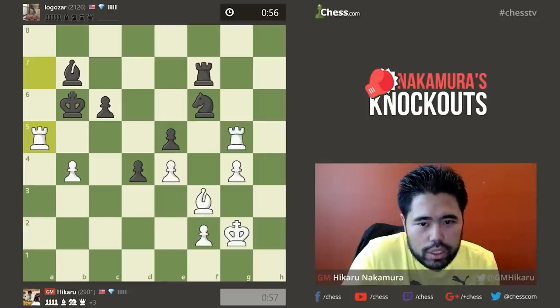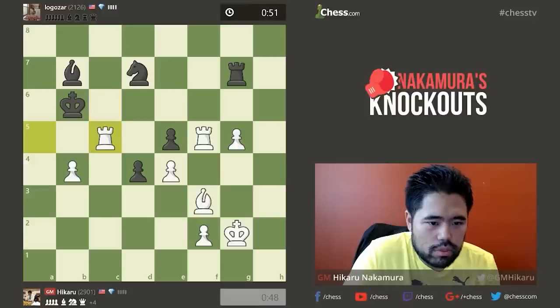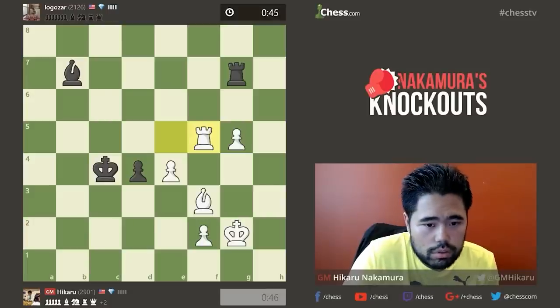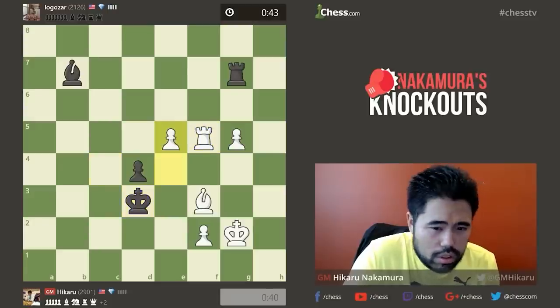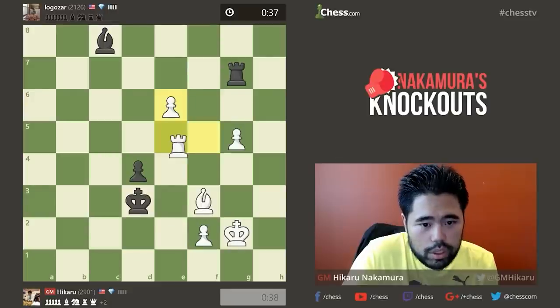It's just a matter of technique — anything should be winning here. Primarily, black is down exchange and also I just have an extra pawn. I did just allow C5, that kind of wasn't showing the best technique so far. Fortunately the position's completely winning so it doesn't matter. I didn't expect him to go to C4 — I should be a little bit careful here. E5 should be enough to win, Bishop F3, King F3. He does Bishop C8, which I completely missed — I've turned this from completely winning into some kind of technical endgame.